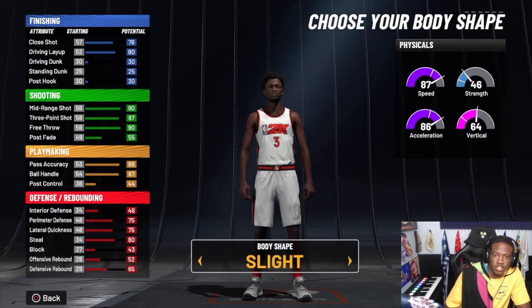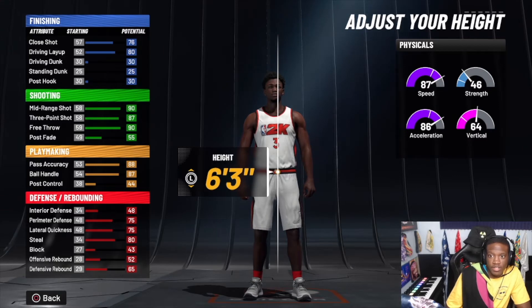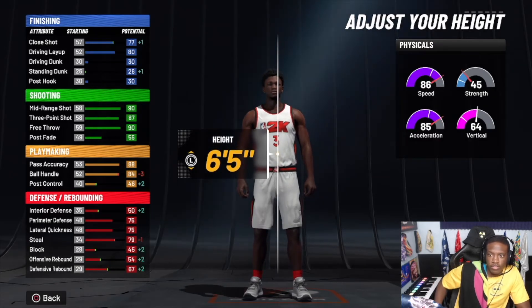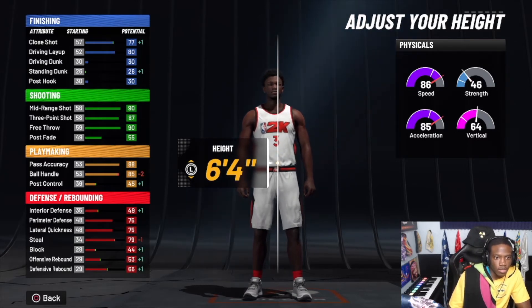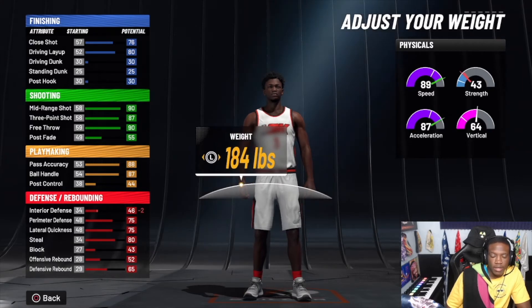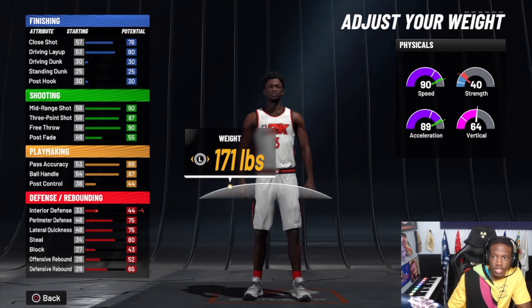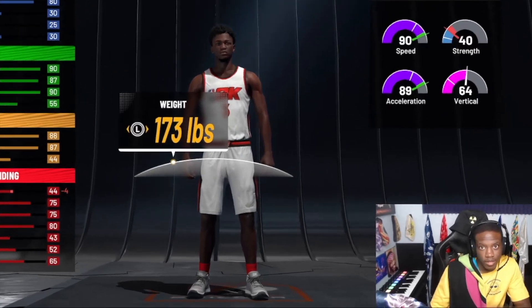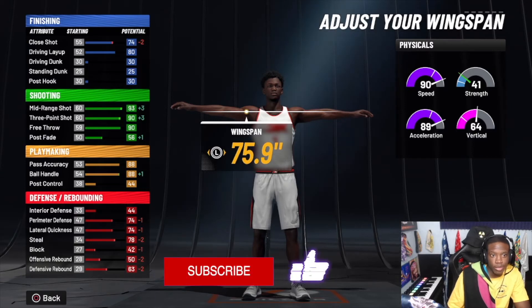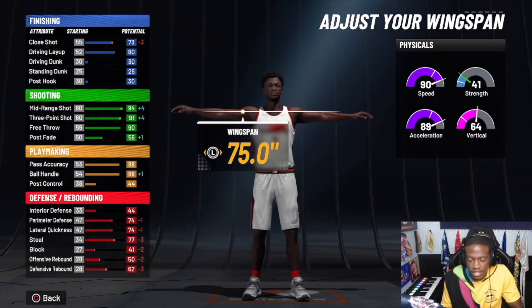I choose 'Built' because he just looks stocky. Either 'Defined' or 'Built' is preference. 6'3" is what you want to make them — you can go 6'2" or 6'1" if you want more ball handling, but I would never go above 6'4". Above 6'4" you start losing too much speed and ball handling, so between 6'1" and 6'3" is my preference. For weight, you don't want your strength to go below 40 once you hit 73 — I went with 173 pounds just to be a little beefier. I keep the wingspan all the way low to get my 93 close shot, 94 mid-range, and 91 three-pointer. There's no sense raising your wingspan and losing those ratings.